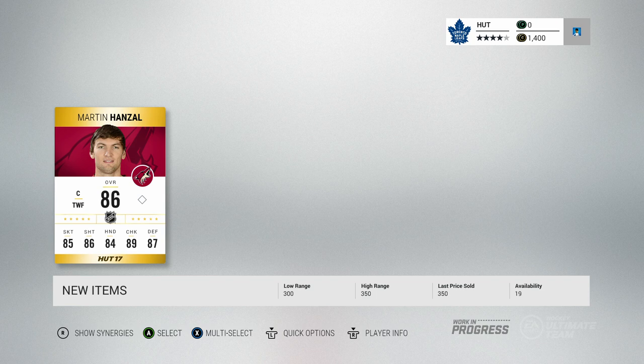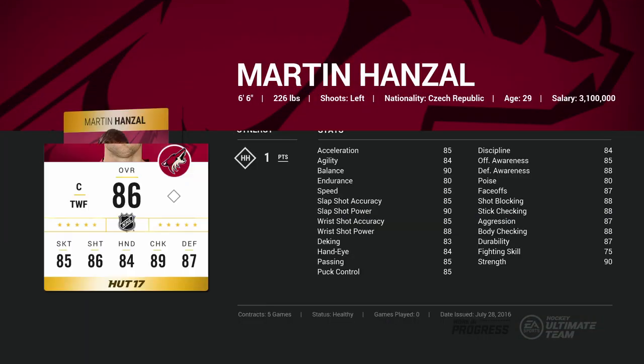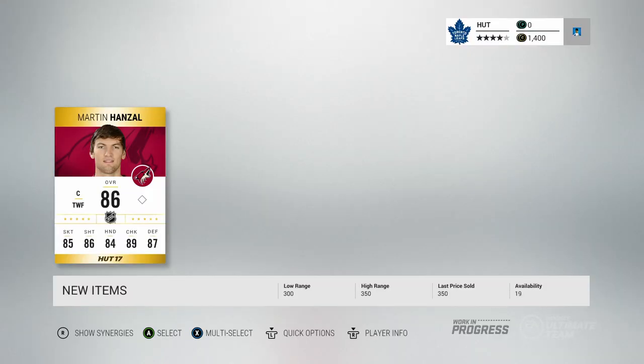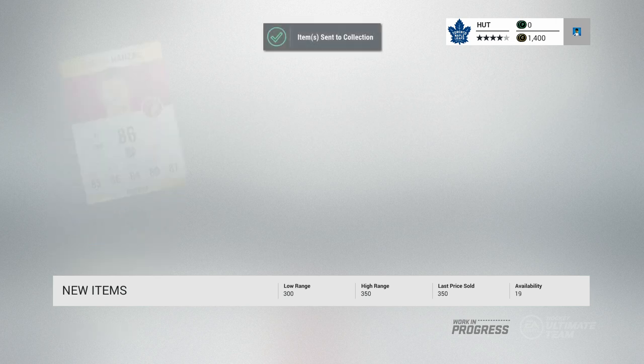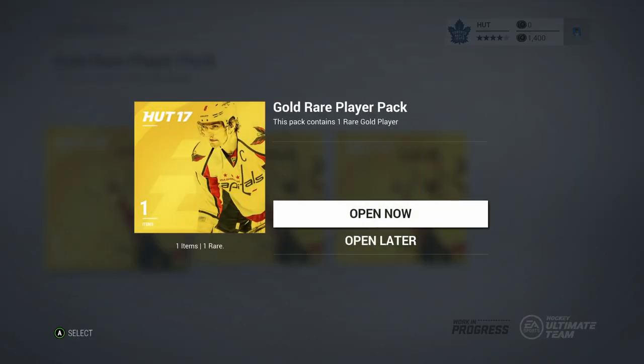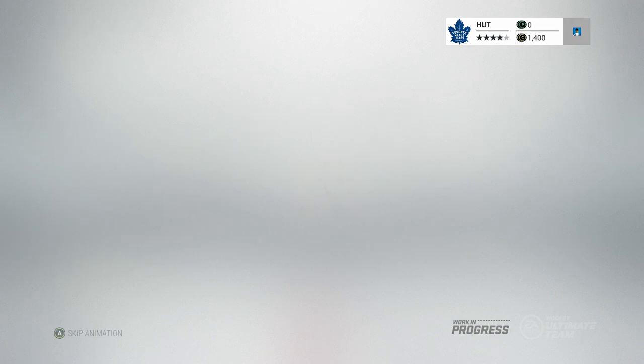Martin Honzel — big man Honzel. I think he's like 6'7" or 6'8" and he's a heavy hitter. Definitely maybe use him as a forward. This year the chemistry is a little different — you don't have to put change teams on people, you can put any player anywhere. As long as the synergy works, that player will play in that position pretty well.